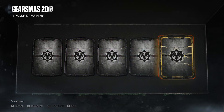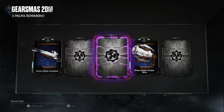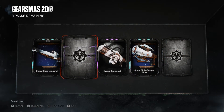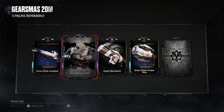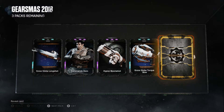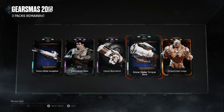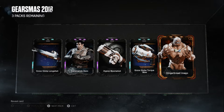We got a legendary! That's what I wanted. Now we get a Commando Dom — is this the Imago? I hope to God it's the Imago. Let's go baby! Gingerbread Marco — that looks fire, not gonna lie.